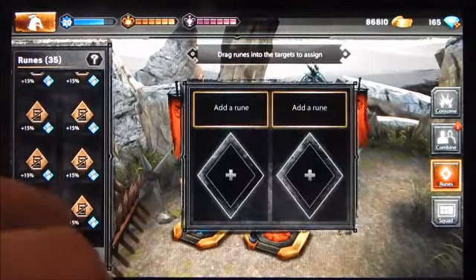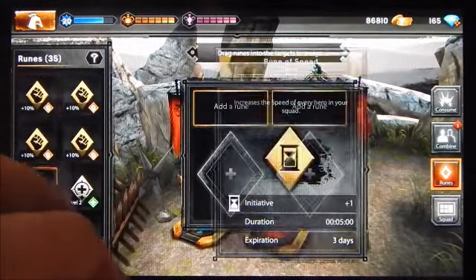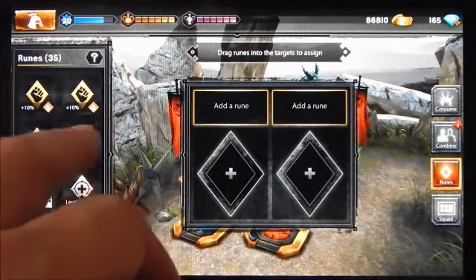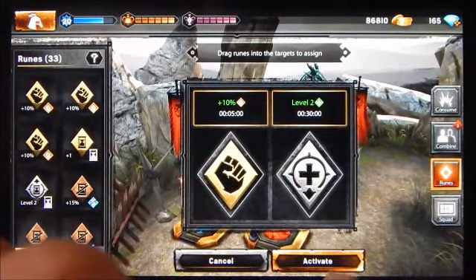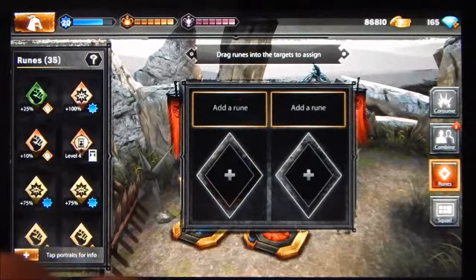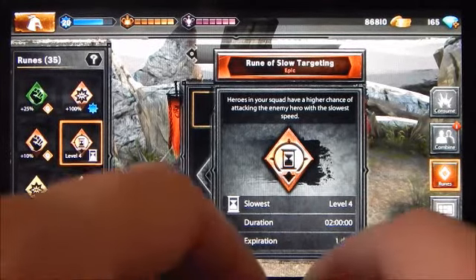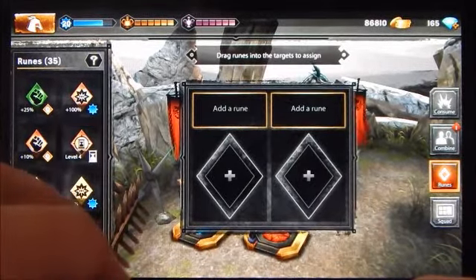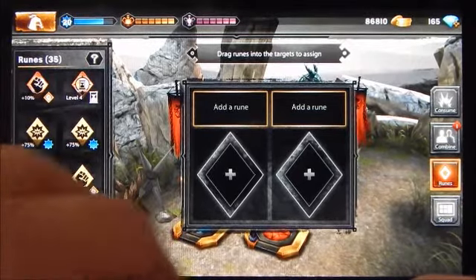Runes are also temporary in terms of active usage duration. Once you activate a rune it lasts for a varying amount of time depending on the rune's rarity. This rune of power only lasts five minutes once activated, so you want to use it when you really need it. Some runes last about 10 minutes, some last half an hour, and I thought I saw one that lasts five hours or more. To use runes you drag them into the two slots provided and press the activate button.